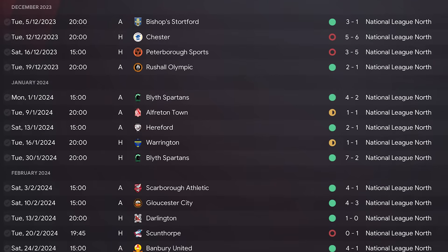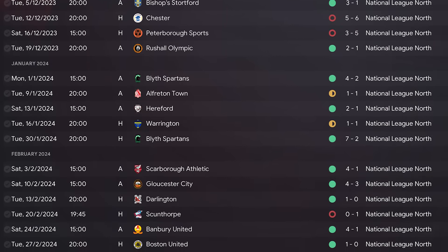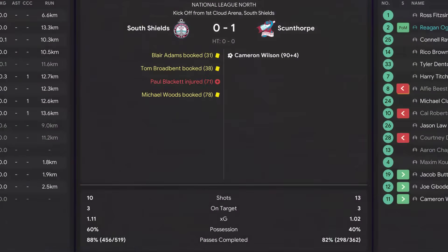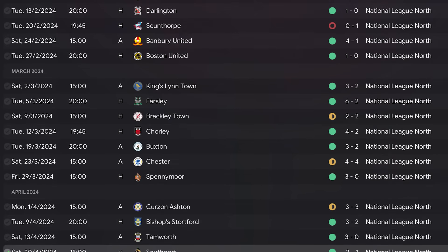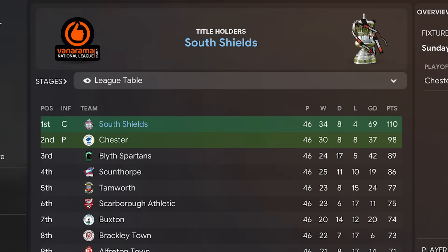We had a minor wobble over Christmas, losing two home fixtures in a row, before getting the season back on track with some impressive wins. Then, after losing at home to expected champions Scunthorpe in mid-February, we went on another 13-game unbeaten run to close out the season. These long spells of dominance saw us skyrocket to the top of the league and secure the Vanarama National League North title at the first time of asking, beating Chester to the title by 12 points.